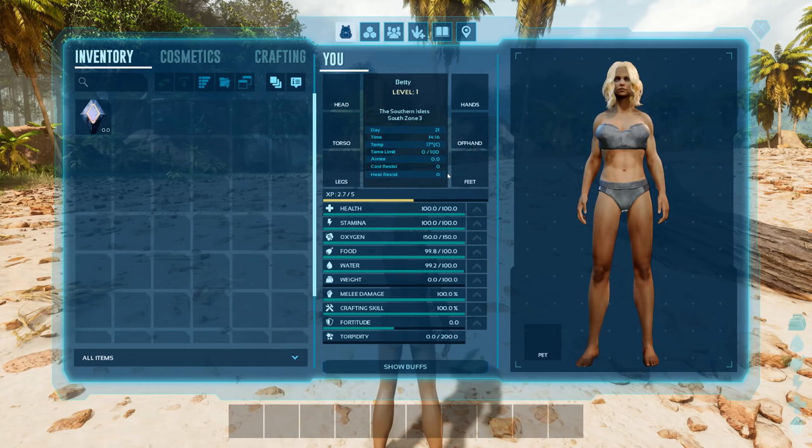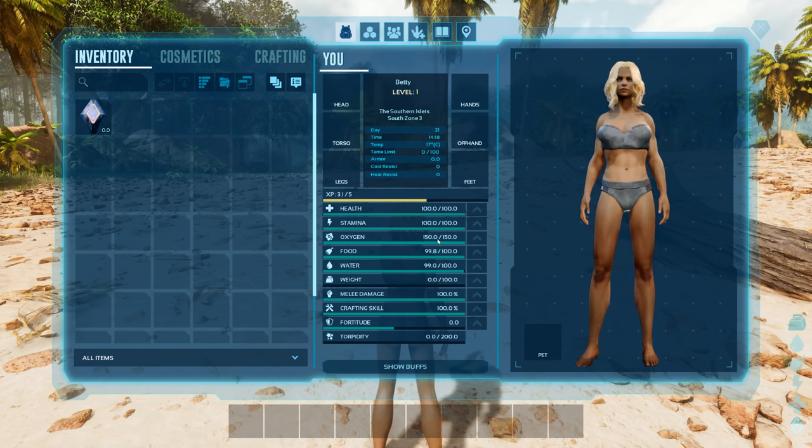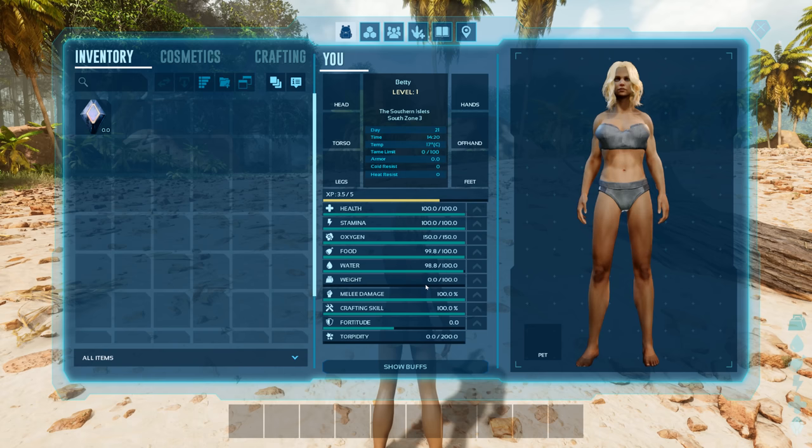You've got your armor slot here, and that's important. For stats, you can improve your health; your stamina so you can run and swim further before you get tired; oxygen so you can dive deeper; food and water so you don't get hungry or thirsty as quickly; and weight, which is quite important early on and lets you carry more.